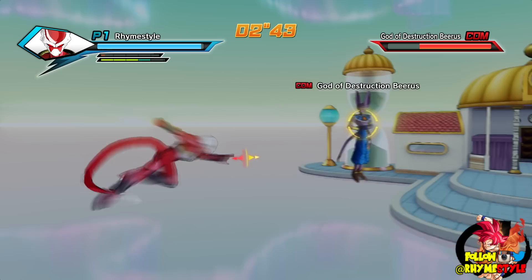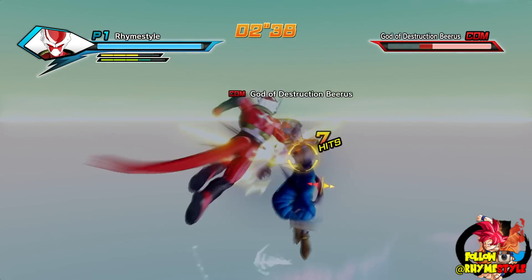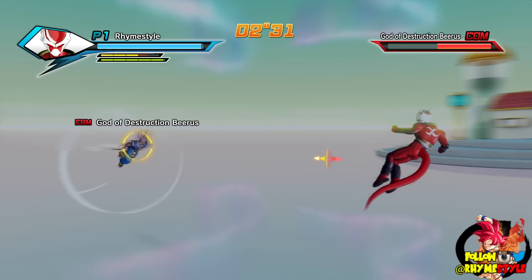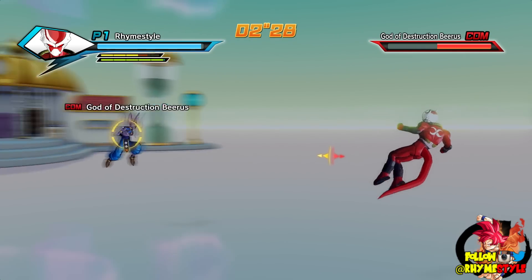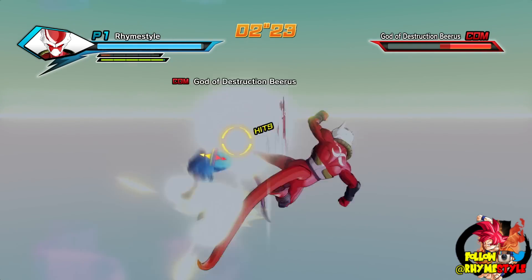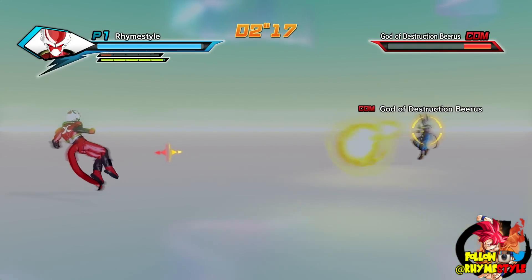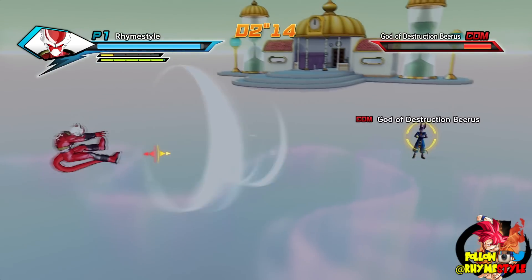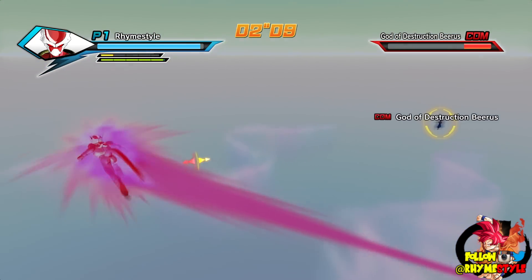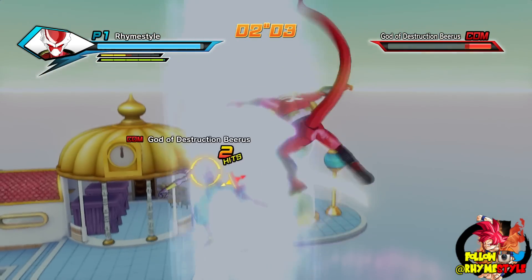Now the next one is Victory Rush, which is mainly great in 1v1 settings because it attacks one person. Especially if you have a Frieza Race character, since their ki blast supers are kind of weak, you want to use some kind of strike ultimate. With Beerus we're going to freeze him and jump into Victory Rush — it's great because it locks on and does a lot of damage, and if you block one move it will still keep the combo going. The only way to stop Victory Rush is to fly away like your life depends on it, or parry the very first initial move.